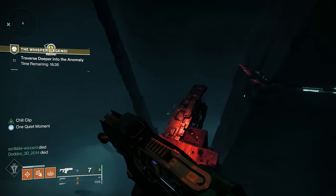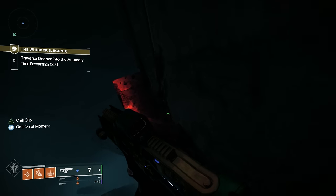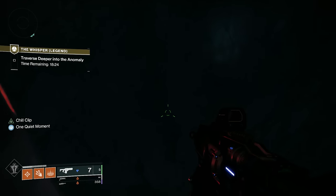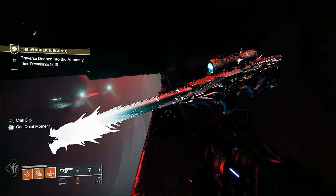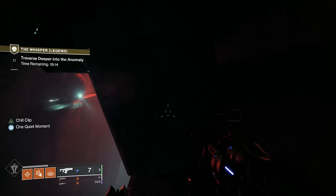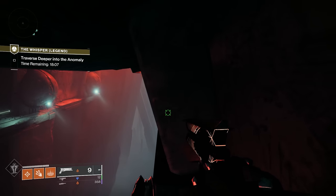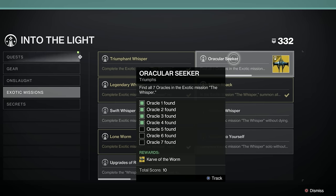As I'm showing you the locations of the blights and the oracles, you're going to notice my mission timer changing from the legend to the normal. The reason for this is because you can only shoot the blights on the legend level and you need the actual Whisper of the Worm to do it. That's why you'll see the cutting between the normal timer and the legend timer. This is the Carve of the Worm — I found four there already and there's three left to get.